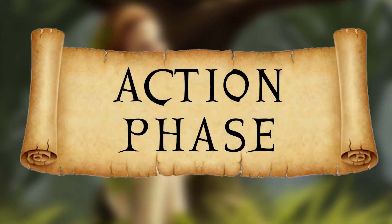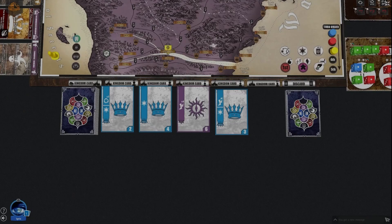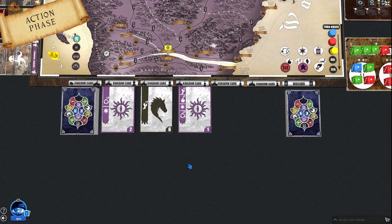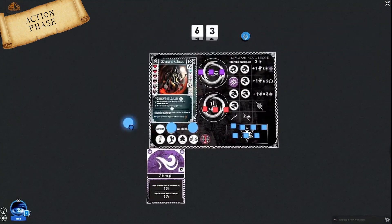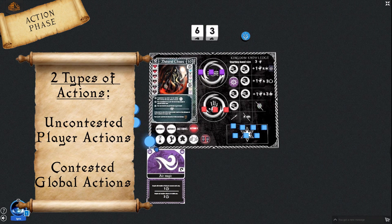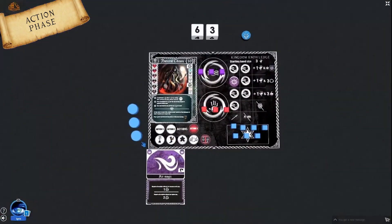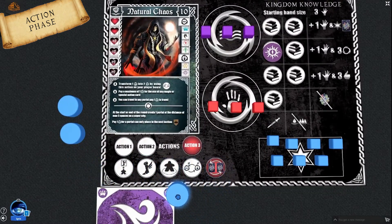With that we conclude the preparation phase and move to the action phase. After preparation phase, you clean up all face-up kingdom cards and replace them with new ones, then the play moves to the action phase. Each player performs one action then play moves clockwise until all players have passed. On their player board, players have 3 action tokens. The first two are free; the third requires spending one physical flow. Actions can be separated into uncontested player actions and contested global actions.